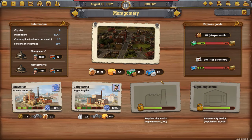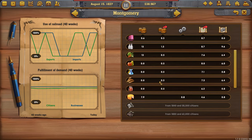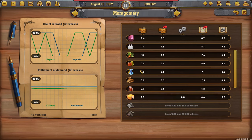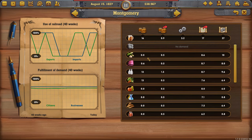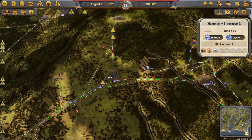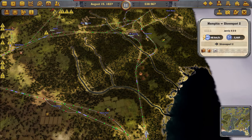Let's look into what resources we need here. We're going to talk about goods a lot in this one. We need to fulfill the demand — we need lumber, fruits, liquor, and sugar. I thought I had sugar somewhere, but let me check.